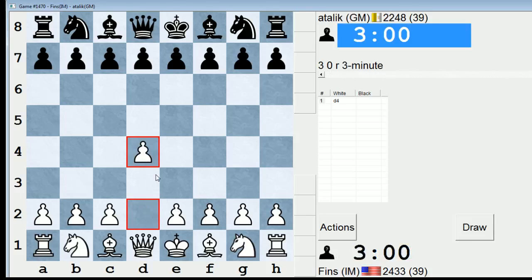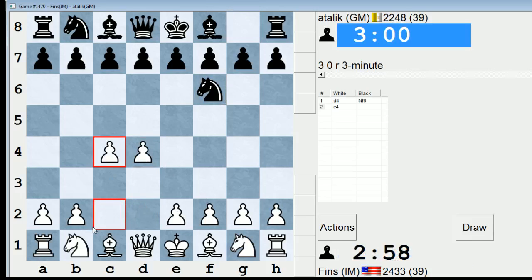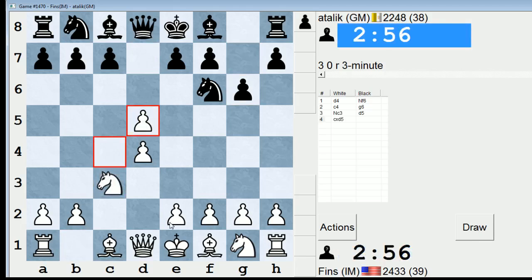Hey guys, this is John, and I'm playing. This is Suat Italic from Turkey, I believe. And let's see if we're going to get a Grunfeld or King's Indian. Looks like it'll be a Grunfeld.